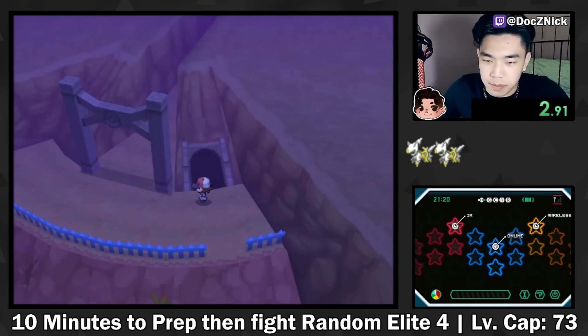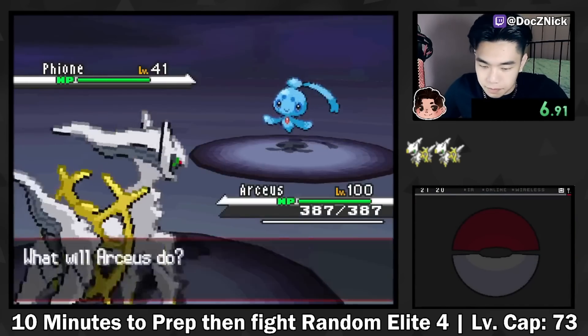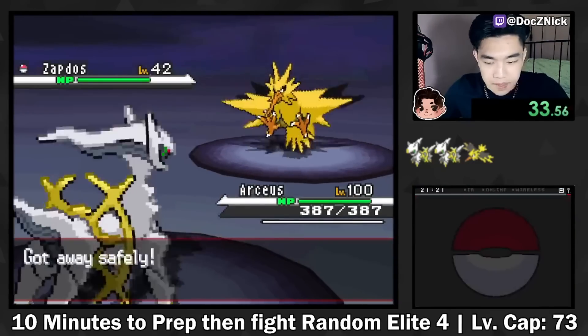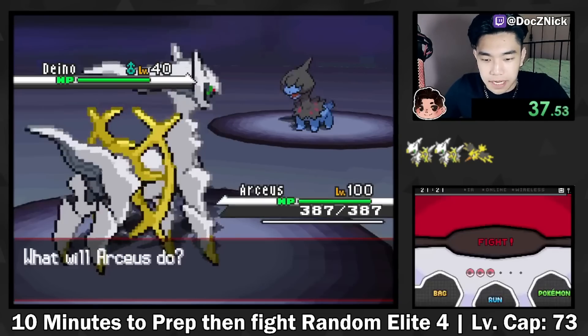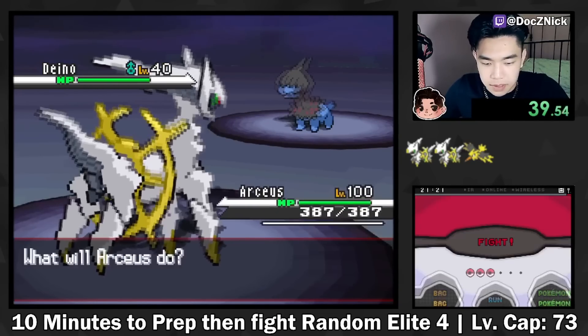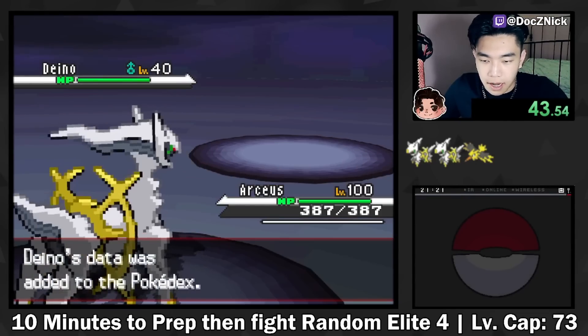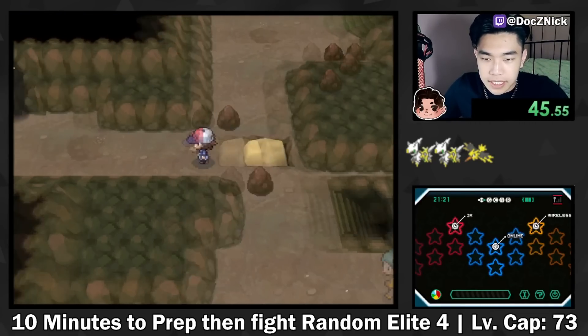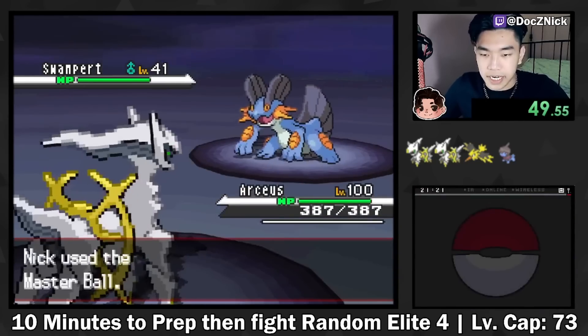Alright, so first things first, I am going to be playing on Speed Up, obviously. Everything is randomized, so let's see. Dino - that's actually pretty useful, we can use this. I'm going to put Dark Pulse, Dragon Pulse on this, Surf, and probably Flamethrower. Whomper is also really nice, we'll take this.